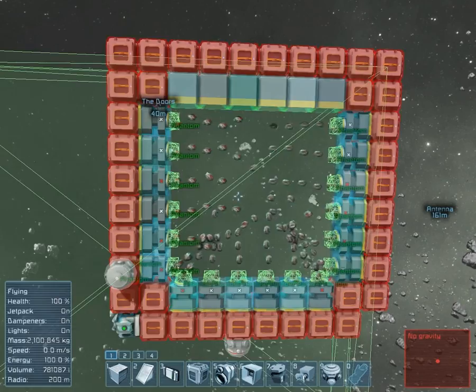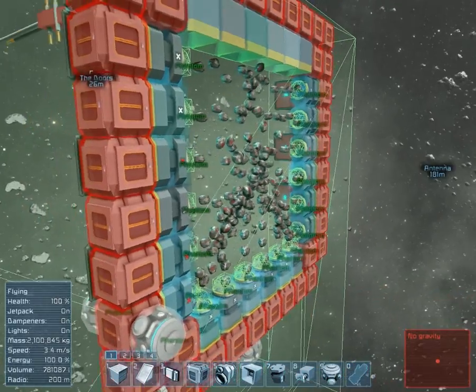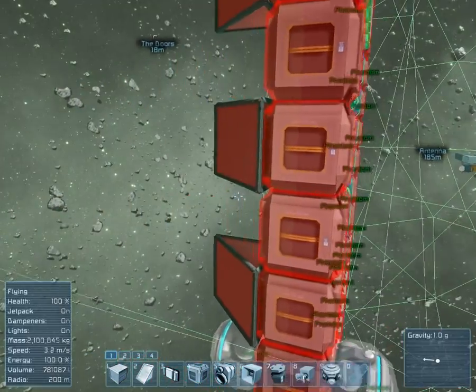If we go into the developer mode, you can see the gravity fields all in place.